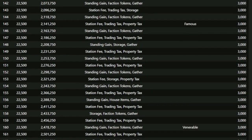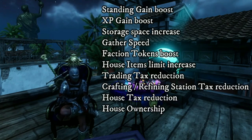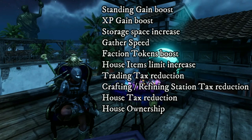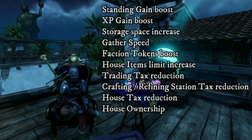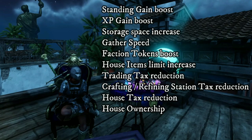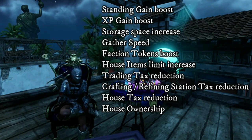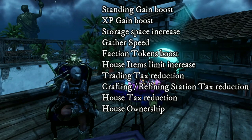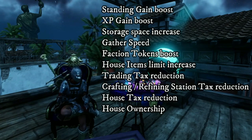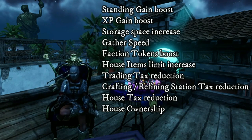So let's look at what your potential options will be. Standing Gain Boost increases the amount of territory reputation you gain while doing anything in a region. Experience Gain Boost is only character experience, not crafting or gathering. Storage Space Increase increases the maximum storage available in the town storage of that region. Gather Speed is the speed that you can gather anything — mining, harvesting, gathering trees, whatever. There is also some evidence this is still affecting yield, but this isn't completely confirmed. Faction Token Boost increases faction tokens received from faction activities in a region. House Items Limit Increase raises the limit of items on display in your home. Trading Tax Reduction decreases what you pay in taxes when selling or purchasing items on the market. Crafting and Refining Station Tax Reduction reduces the fee charged when you craft or refine at a station. House Tax Reduction reduces the amount you pay each week on your home. And Home Ownership allows you to buy a house in the region.